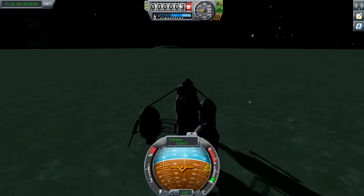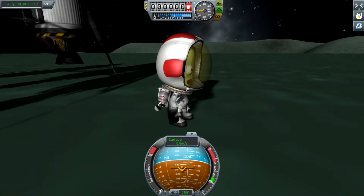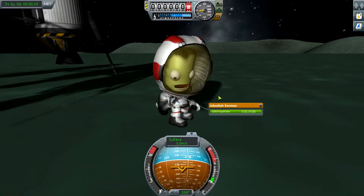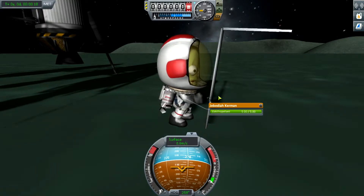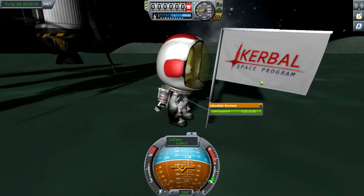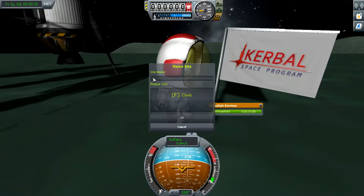When landing on Minmus, I recommend going for the slightly bluer areas, because those are lakes and those are the flattest parts of the planet you can find — generally easier to land on. If you want to go for the flatter parts, add a maneuver and mess around with the nodes until you get a suitable landing zone. Like that — that should be good.